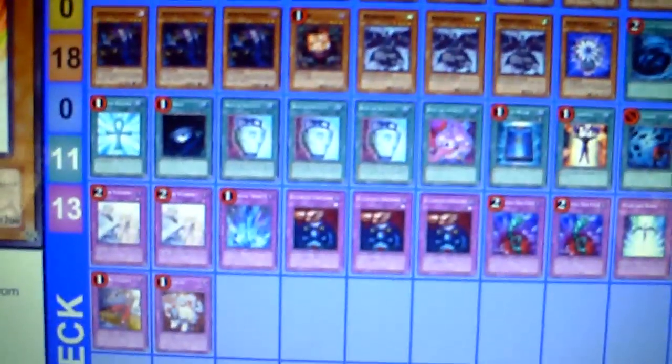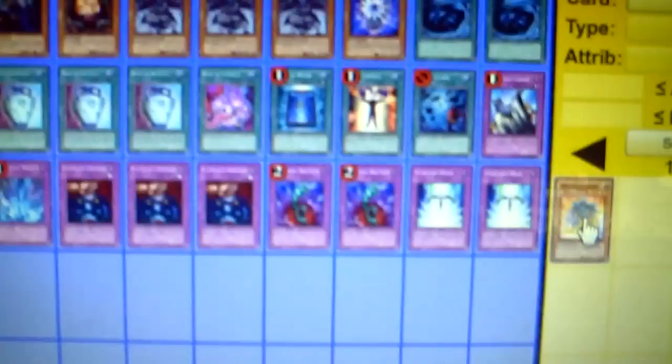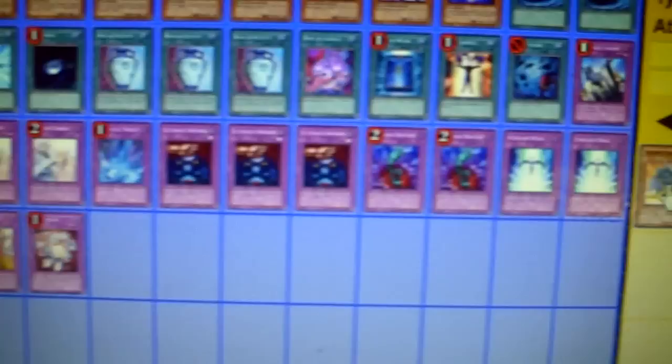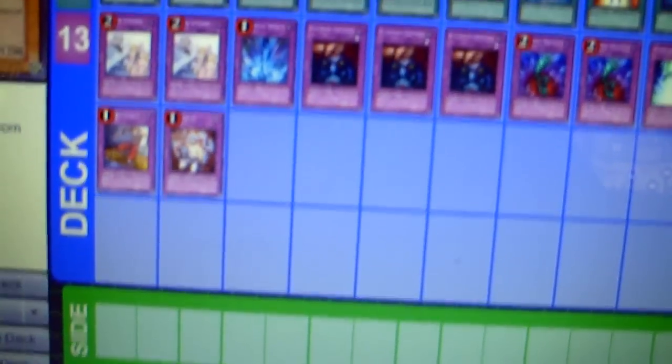Next we'll have two MST, Reborn, Dark Hole, three Pot of Duality, Pot of Avarice, Book of Moon, Mind Control, Heavy Storm, Solemn, two Warning, Torrential, three Ultimate Offering, two Bottomless, two Starlight Road, Trap Dustshoot, and Mind Crush.